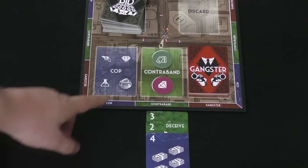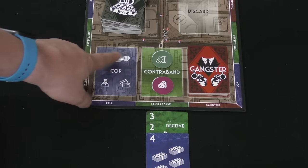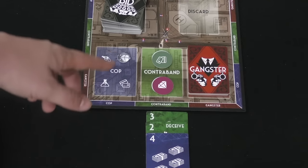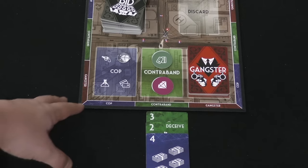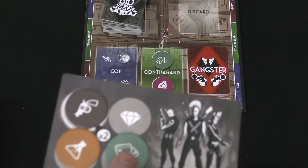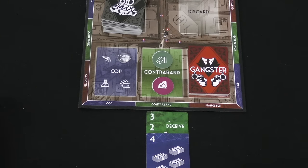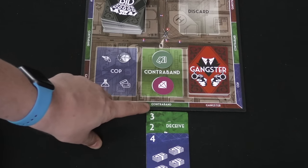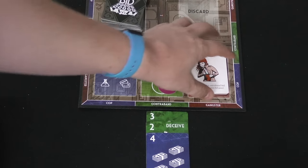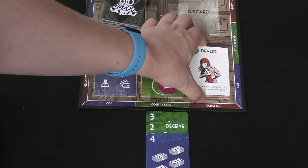The cop winner also gets to pick what the police will take next turn. At the beginning of the game the token starts in a set position, but after that, whoever has the highest cop bid is free from the cop — while the cop takes one contraband of a chosen type from everybody else. So if you don't have the highest cop bid, you lose one of your contraband. Then, whoever has the highest bid in contraband gets those two tokens, and whoever has the highest bid in gangster gets the top gangster card.